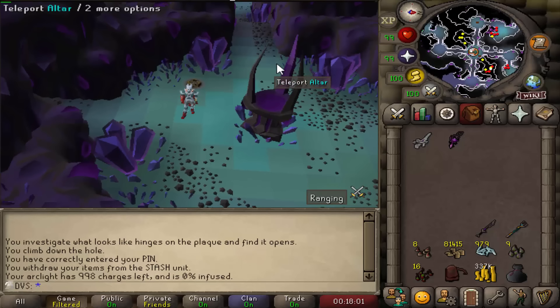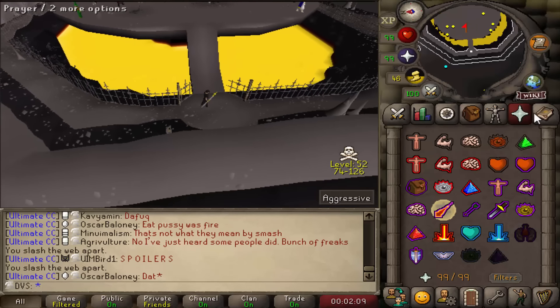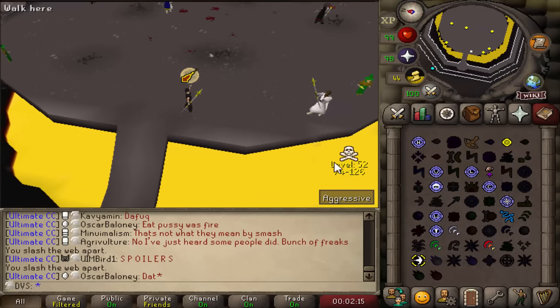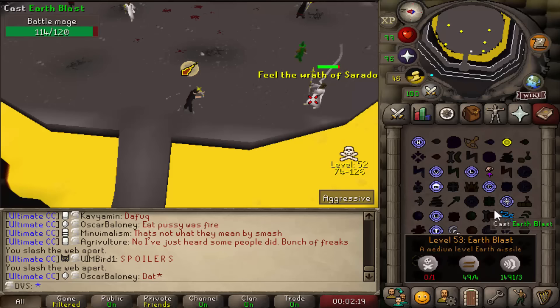In order to get the other 4,000 charges that I need, I'm going to be killing Warped Jellies for the Ancient Charge they drop at a rate of 1 in 240. But before I do that, since I'm going to be barraging them, I want to go unlock the Mage Arena 2 cape. I still haven't done that yet — I did Mage Arena 1, but I've been putting Mage Arena 2 off for a very long time because it's really annoying.